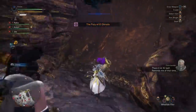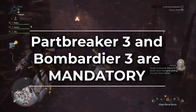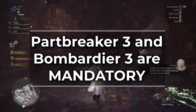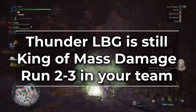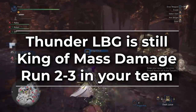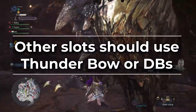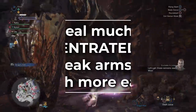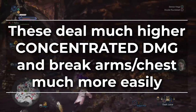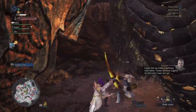Your standard KT area 1 through 3 sets all work very well here. Part Breaker 3 and Bombardier 3 are even more necessary because all of her parts' HP has increased from regular Kulve Taroth. Thunderlight Bowgun is still the king of mass damage, so you should run at minimum 2, ideally 3 of these in your group. Fill the other slots with Thunder Dual Blades or Thunder Bow, as these deal much higher concentrated damage for breaking chests and arms.